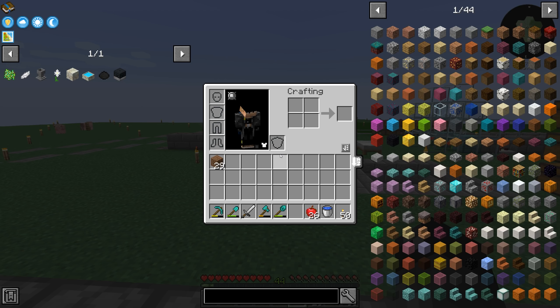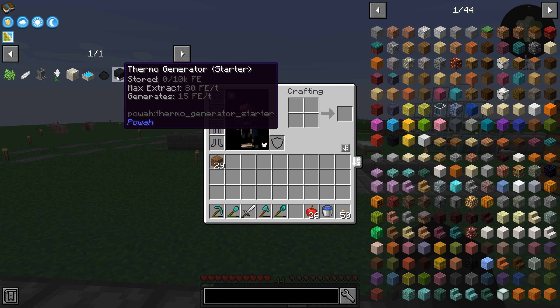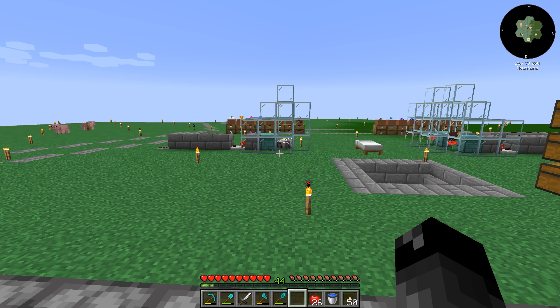As we saw last episode, we have a few things we were trying to do to get to this thermo generator — the starter version. We had to make this dielectric paste, and in order to make that, we have to make a mana pool. So we have all this Botania stuff to get into.